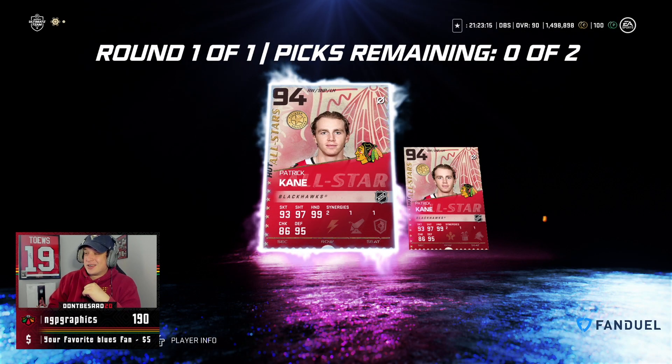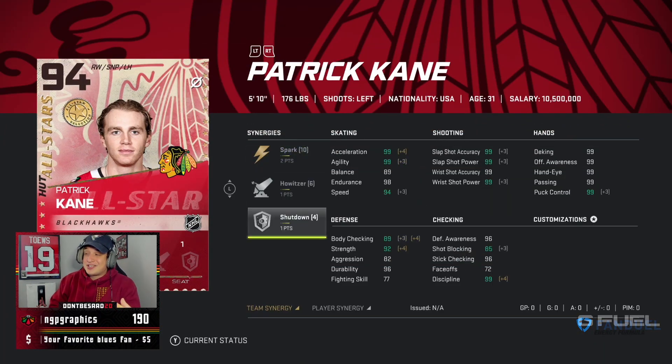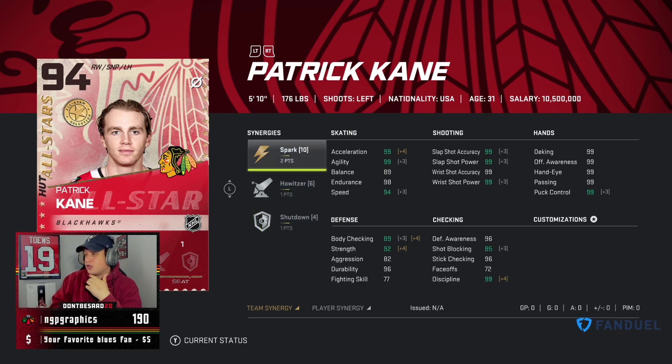And there we go, both 94 Patrick Kanes. The first one has two Spark, Hollitzer, and Shutdown. Obviously gets his speed up, which is much needed for him for whatever reason. And gets his puck control maxed out already. Doesn't really help with his slap shot, but helps his strength as well. Spark helps his strength, so Hollitzer is a very nice synergy to have on him.